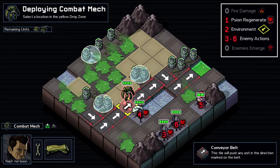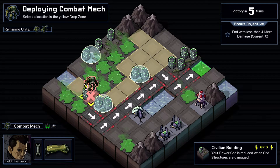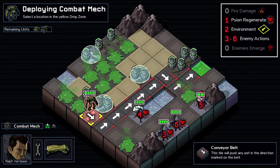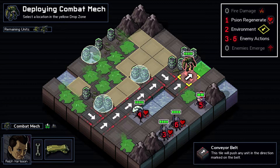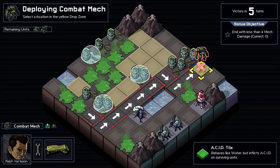The environment goes after this scion regeneration because he's already here. At the same time we have a bit of shields on our buildings. How the conveyor belts work is when it's the environment's turn they push enemies by one tile, so anything that ends up on this space - for instance, before it has a chance to move, unless it's a scion - it ends up pushed one tile.